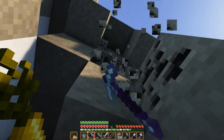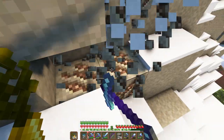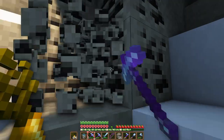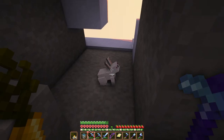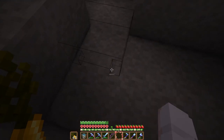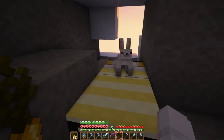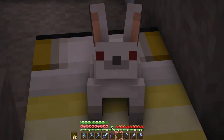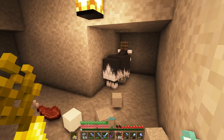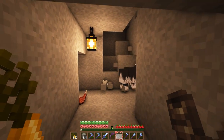Oh, some iron — why am I getting this? We have an iron farm. Hey, red-eyed evil-looking bunny, want a golden carrot? I'm just going to sleep — oh, it's your bed now? All right, you can have the bed. You can just have it — I dug out this whole path for you. Can you give me your horn? Yes. Oh, I don't like this one.